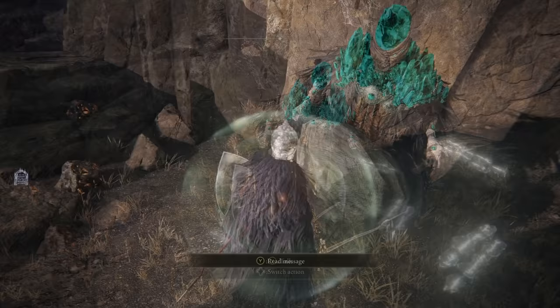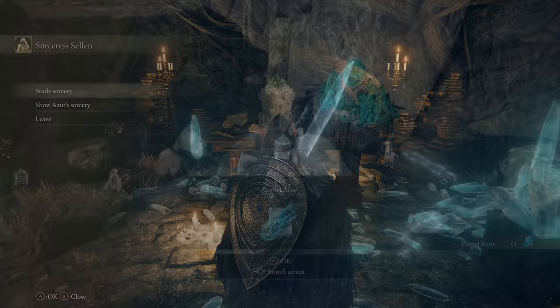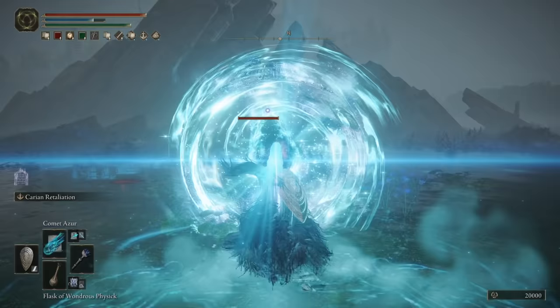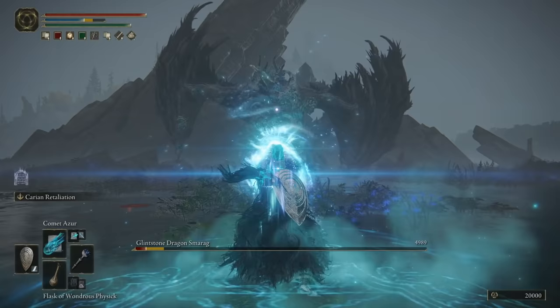Finding this spell is actually the key component in beginning Sorceress Sellen's questline, which will eventually lead to getting Azur's helmet. If you'd like to know how to do that entire questline — the requirements, the steps, where you go, what you get — I released a guide for that very purpose. If you want to go full min-max and get Azur's hat for that extra boost, do that. Otherwise, just come to his body and get the spell.